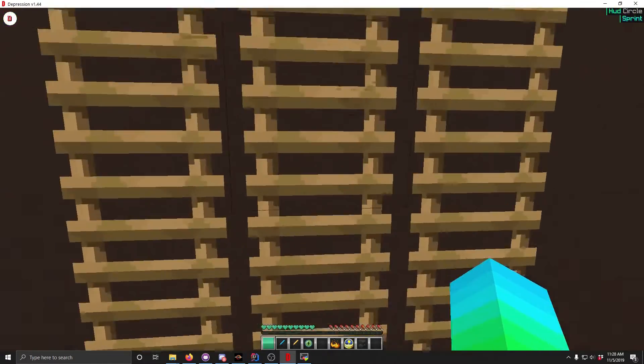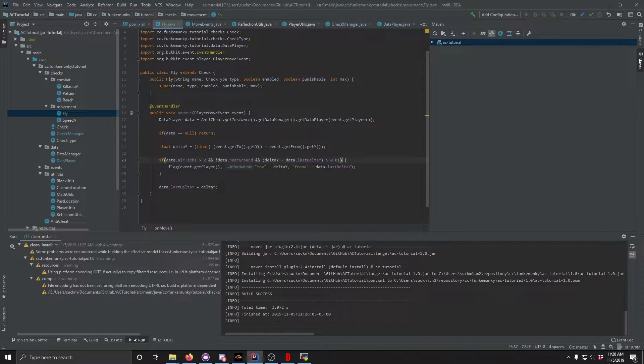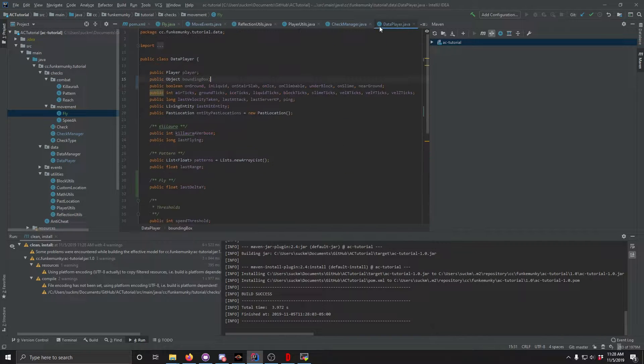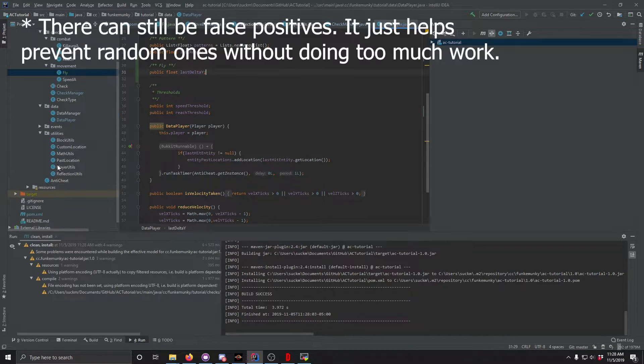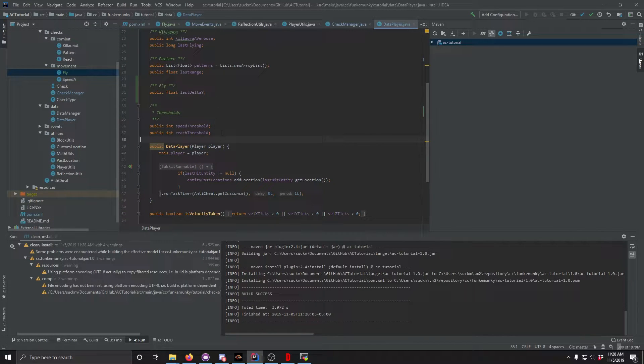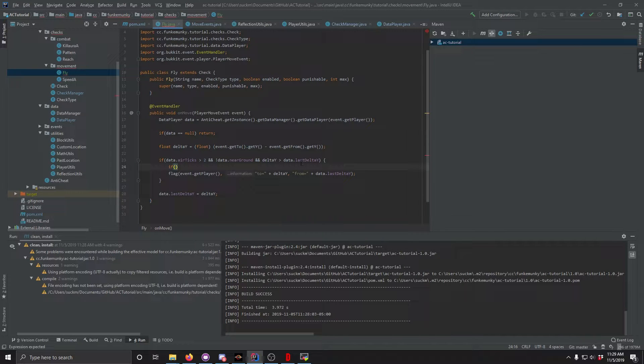If we go up here, we can modify this a bit to detect more. We can check in general if delta_y is greater than data.lastDeltaY. We're going to add a slight verbose to make sure there are no false positives and smooth it out. We'll make a public float flyThreshold, and check if flyThreshold++ is greater than, let's say, 2.